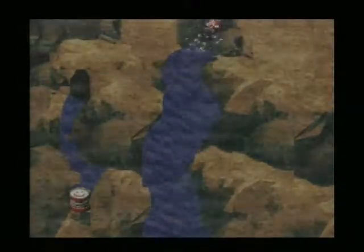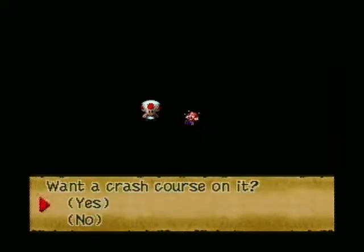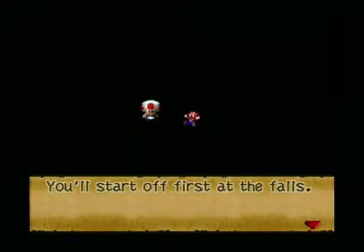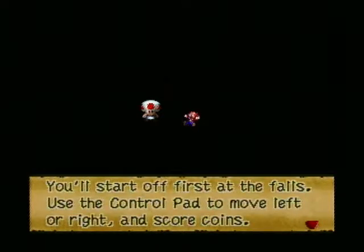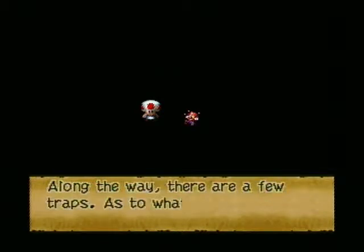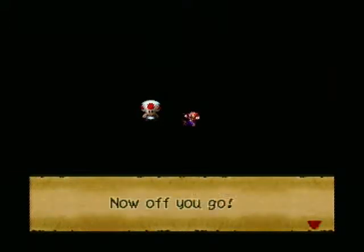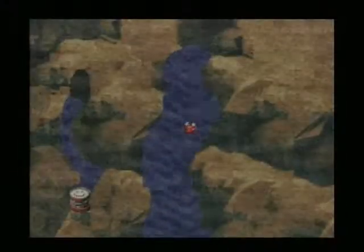We get launched into this giant waterfall — this is the Midas River Course. Want a crash course on it? You'll start off first at the falls. Use the control pad to move left or right and score coins. Push B to make a little headway against the flow. Along the way there are a few traps; as to what will happen, we'll just keep that a surprise. Now off you go.